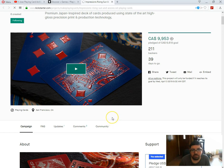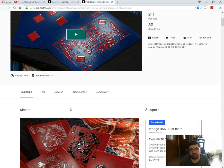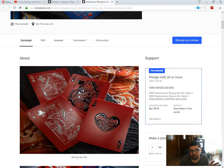These ones are red and blue, and you can see they have that Impressions embossing. It says premium Japan-inspired deck of cards. They took that from their last project, I'm pretty sure, because their last project was Japanese-inspired. I guess the only Japanese-inspired element is the colors — Rising Sun and Azura. Whatever Azura means — something blue obviously.